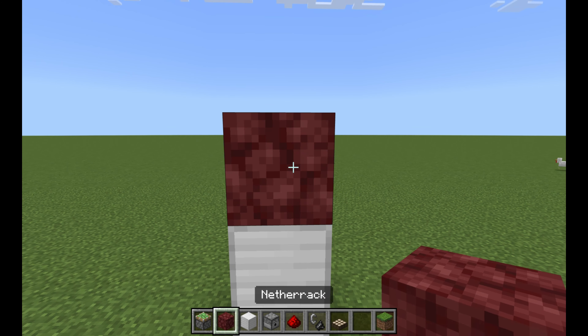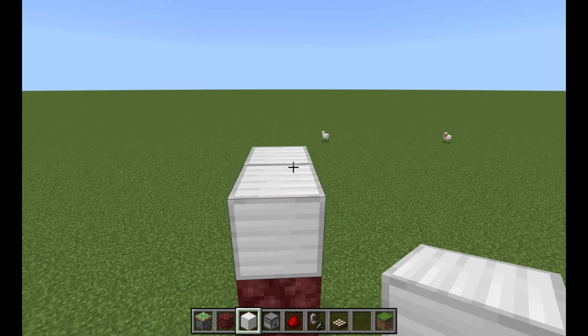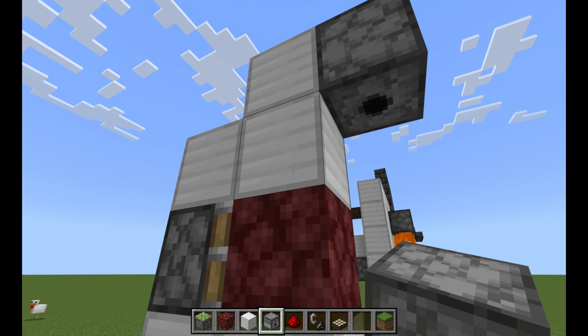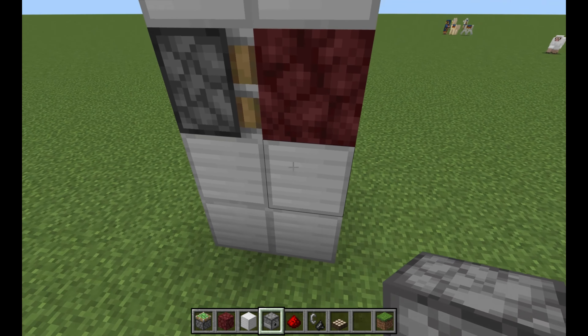Place a sticky piston facing this way and then place another block, then place two blocks of any kind on top of that, then place a temporary block here, then place a dispenser facing down here. Break this block.